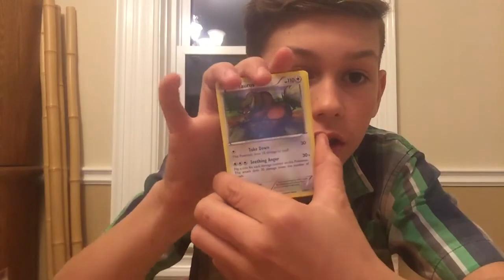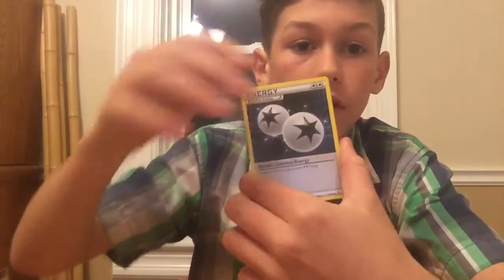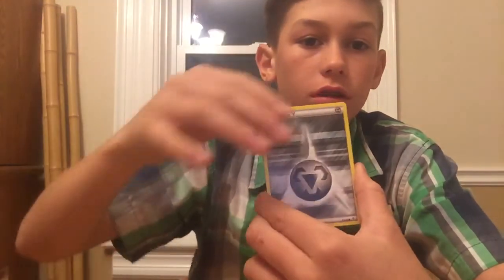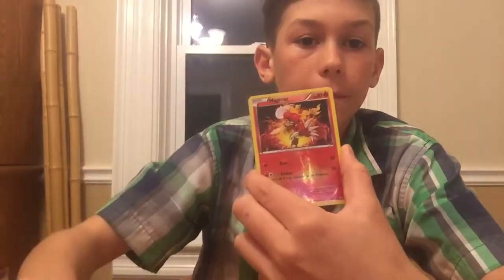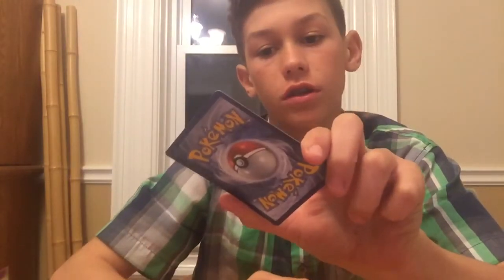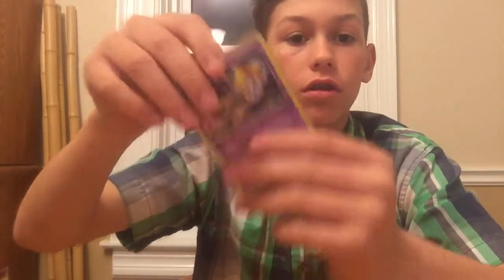And we have a - I'm just going to go through it like this. Tauros. Fletchling. Item. Ooh, double. Energy - need those. Shellder. Doduo. That's a pretty cool energy card. Slowpoke. Magmar. A reverse. Did I get ten in that? One, two, three, four, five, six, seven, eight, nine, ten. Put those off to the side.